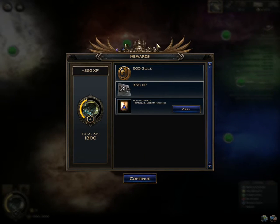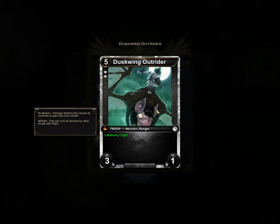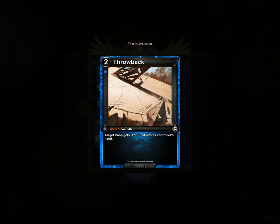We got 200 gold, 350 XP, and we got a pack. So we'll open it and see. Dust ring — life drain, flight, 3/1. It's not something I'd use, plus it's diamonds. But throwback — I actually got one of these earlier, they're kind of nice. Two mana, one blue threshold, it's a quick action you can cast any time, and a target troop gets negative one attack and gets put back into its controller's hand.